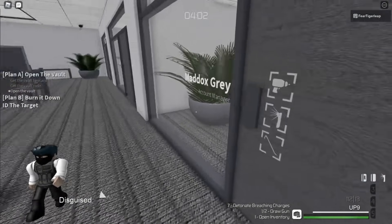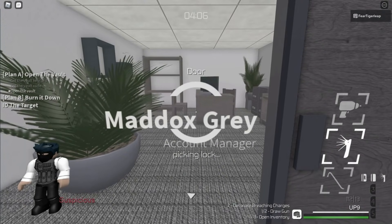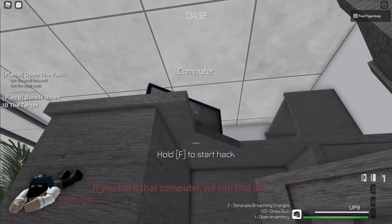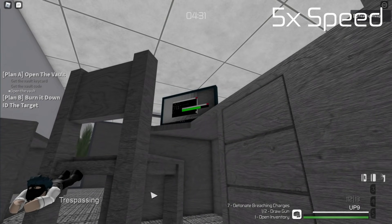Next, you should break into Maddox Grey's office. Lockpicking is suspicious, so if any NPCs can see you, then you'll have to wait for them to leave. You are considered trespassing in these rooms, so when you go in, try to hide behind cover as you hack the computer. Once you finish the hack, you'll get the box ID.